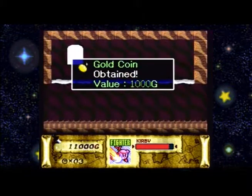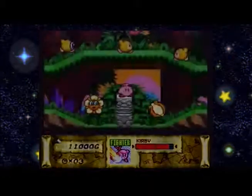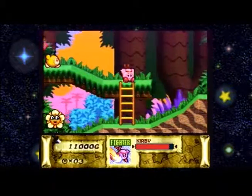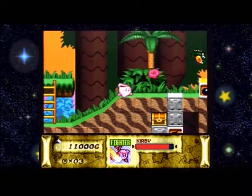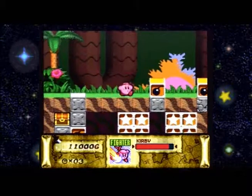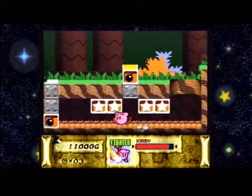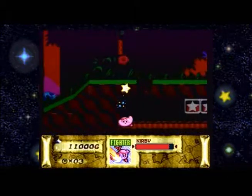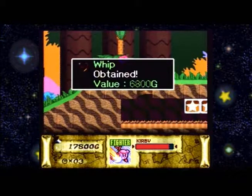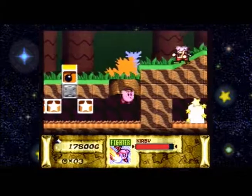There's a second treasure — that is the gold coin. Not as much as the gold medal, but you know, what can you do? Fighter is also probably one of the more popular moves you'll see in this game. This one will lead us to treasure number three: the whip. Gotta love myself some whipping.